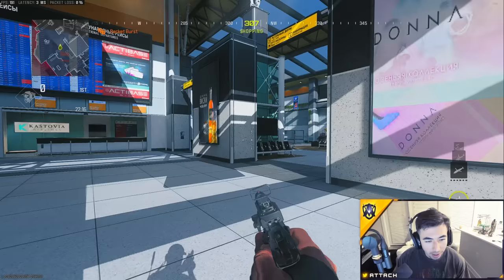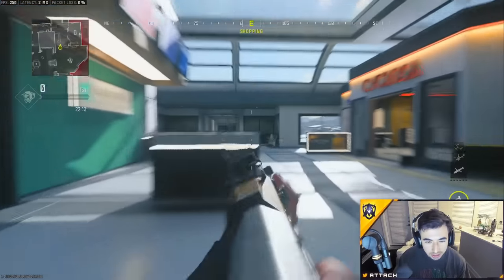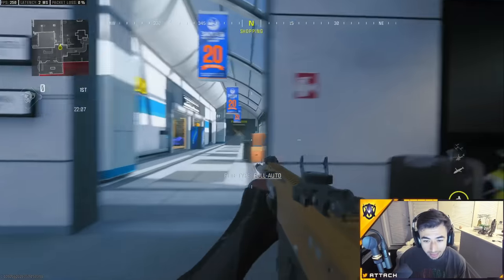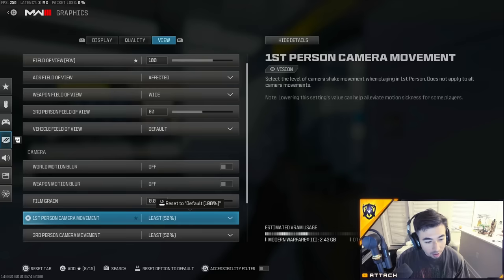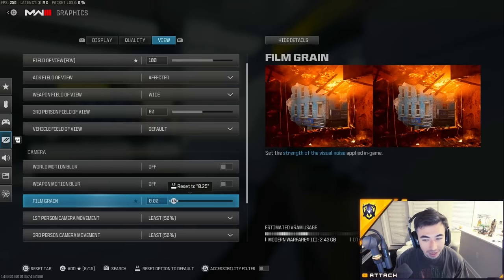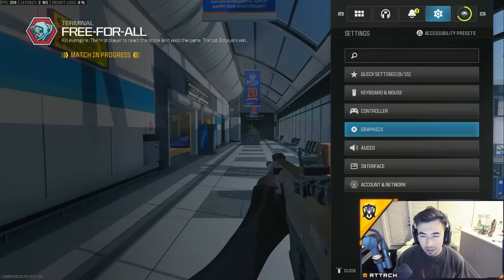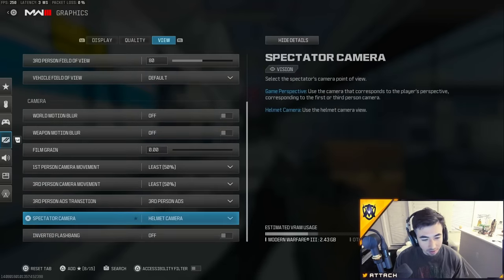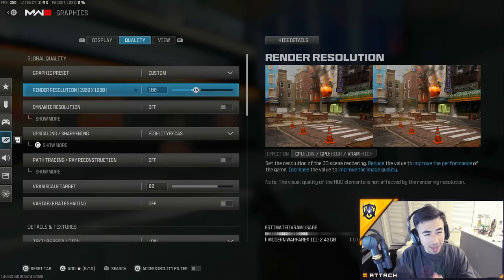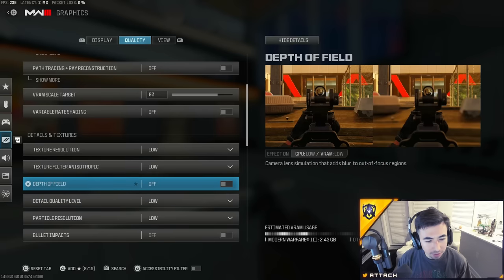Make sure World Motion Blur and Weapon Motion Blur are both off — when they're on and you're spinning around, your world gets all crazy and it's confusing. Also set First Person Camera Movement to 50, Film Grain all the way down to zero — otherwise it'll be very grainy and pixelated. Make sure your Render Resolution is at 100 to get the maximum frames possible, and Fidelity CAS at 100 as well.